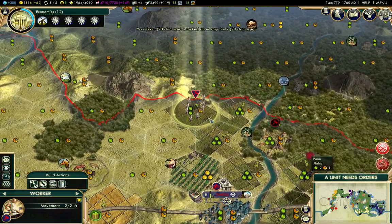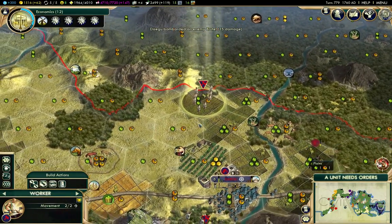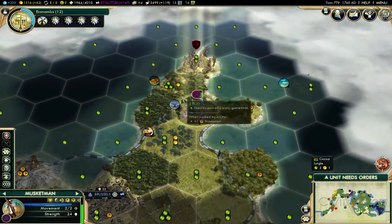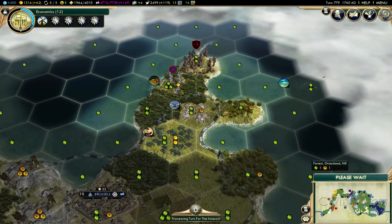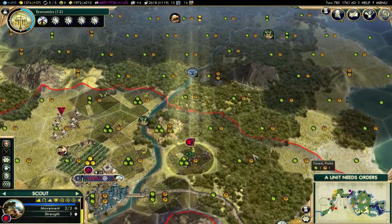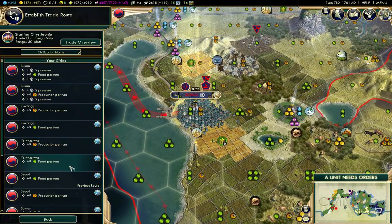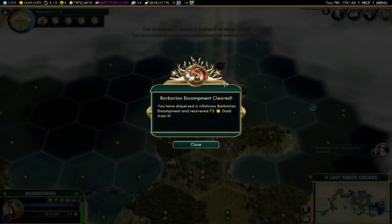That bugger's going to pillage that camp, I think. Oh well, that solves that. So I've got my farm there and we'll put another one here. Should be able to take out that archer real quick. I can let that guy heal now. That's the annoying part about running trade routes — you have to restart them all the time. There we go, cleared that.